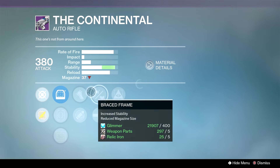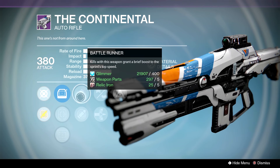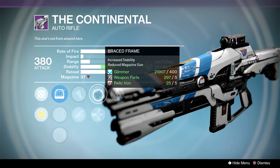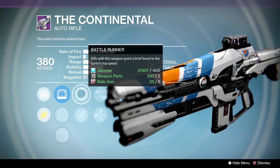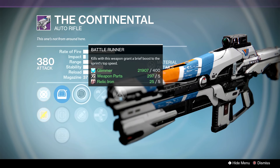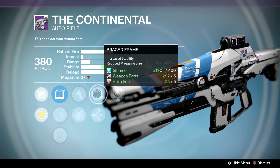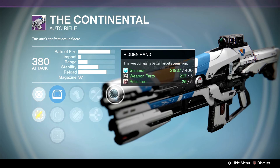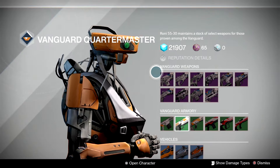It does have a couple things going for it: we have the ORA Steady Hand and OEG, but we have Battle Runner or Eye of the Storm, Brace Frame or Armor-Piercing Rounds, and Hidden Hand. Battle Runner on anything is a really fun perk — it puts you in a sprinting animation even though you're walking. Brace Frame brings you down but we have a good starting mag and Hidden Hand is always good. It's gonna be a decent roll, just not as good as last week.